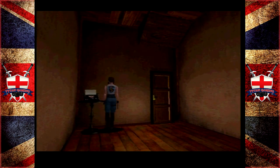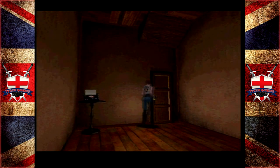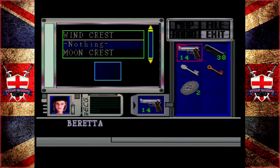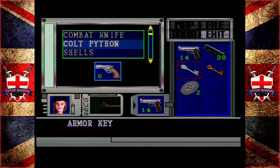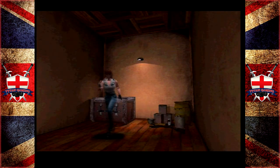Hey guys, welcome back to Resident Evil Director's Cut. Now, we've had two very unfortunate unsuccessful attempts against Yawn. One was because we were experimenting. Actually, before we go do Yawn, we still do have a key — a key that needs to be used up. Very unfortunate turn of events. I don't want to fight Yawn. I think running past the bastard is the best course of action.